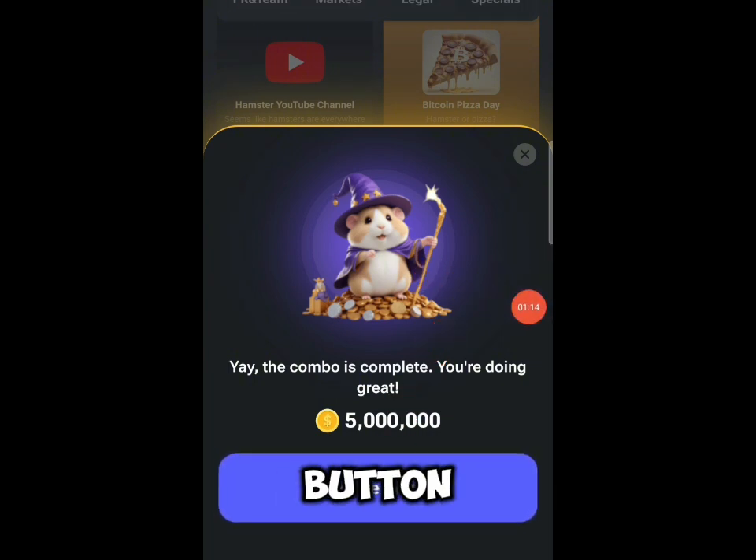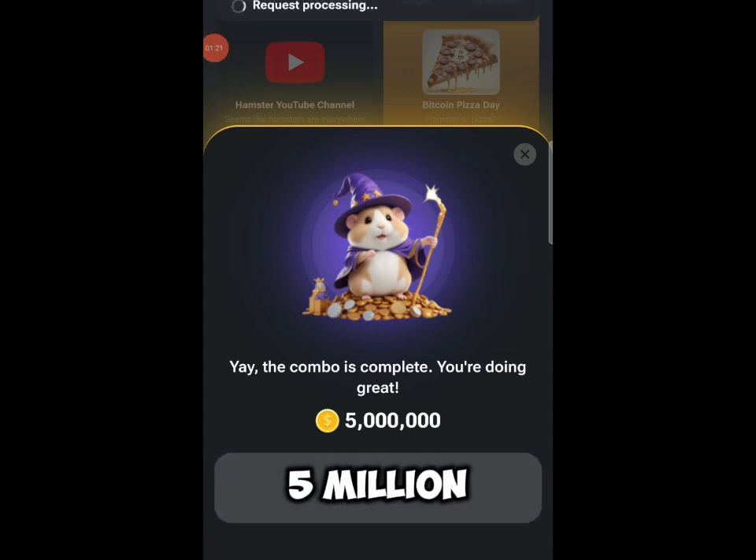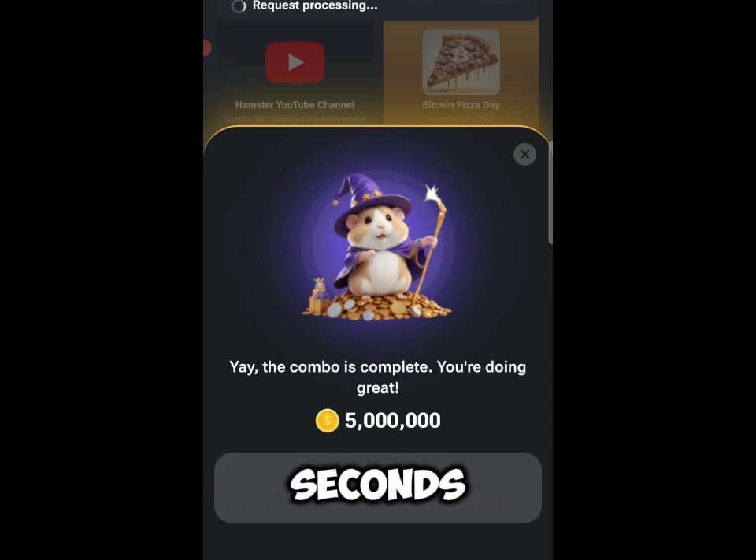Now that I've completed the daily combo, I'll click on the guide button and claim my 5 million coins. I'll just click on that — you can see I'm requesting my 5 million tokens. Go ahead and claim your own daily combo for today.